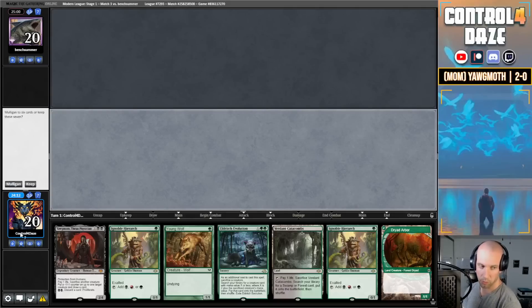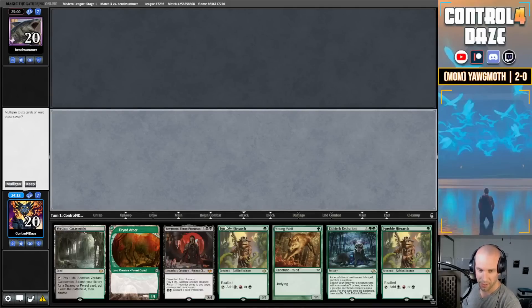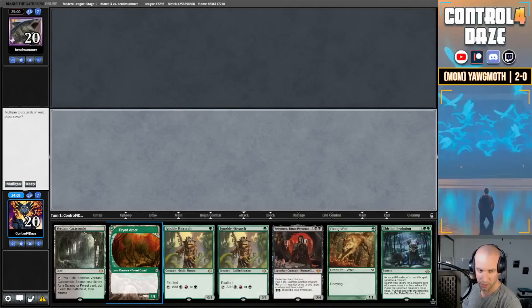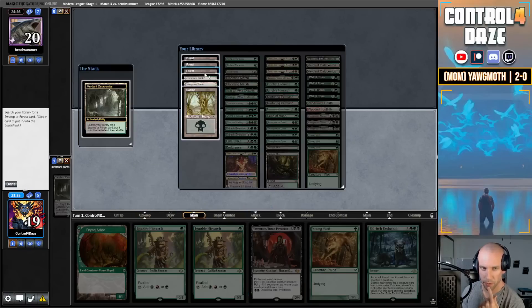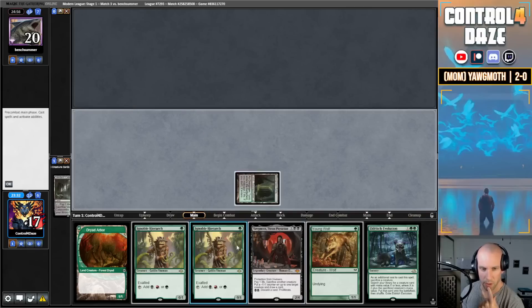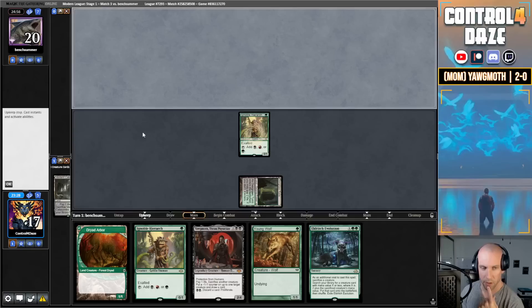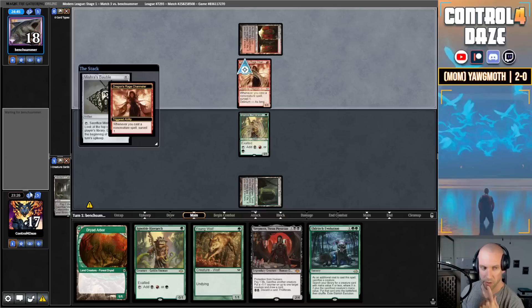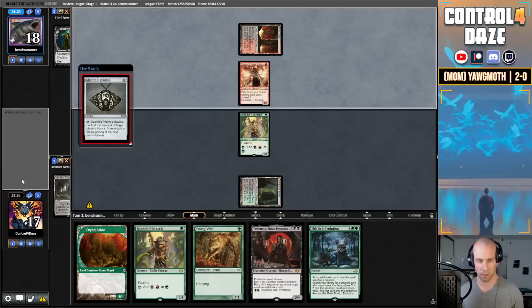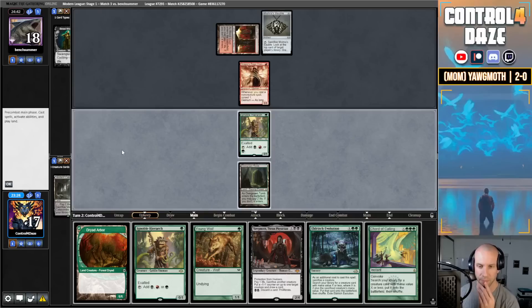We are on the play — 2-0. We're going to keep this hand. We'll fetch Tomb. Play out our Hierarch, then pass. If our opponent's playing a Fury deck, we're in big trouble. Blood Crypt. Dragon's Rage. Bobble. Street Wraith — okay, so this is like some sort of Death Shadow variant. We shouldn't expect to see Fury most likely. I'm going to message my opponent and say don't Fury me.